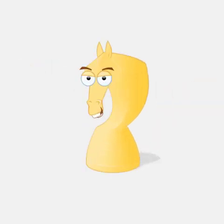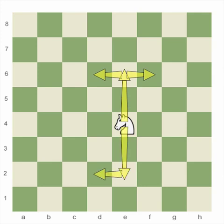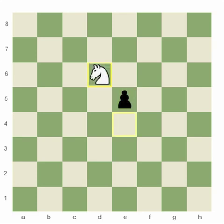The knight is our next study. The chess piece for a knight looks like a horse. Knights move in a very different way from other pieces, going two squares in one direction, and then one more move at a 90-degree angle, just like the shape of an L. Try to imagine every square this knight could move to. Knights are also the only pieces that can move over other pieces — pawn in the way, enemy rook in the way — no problem.